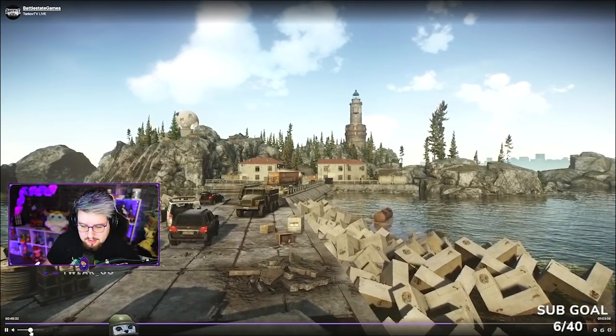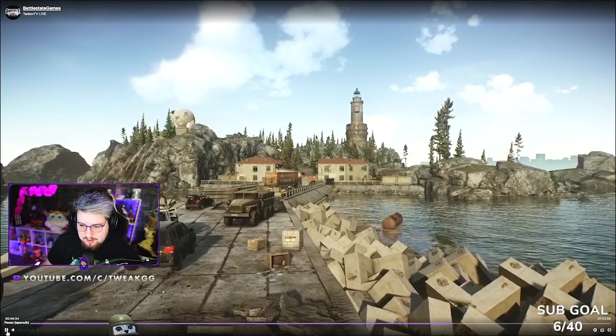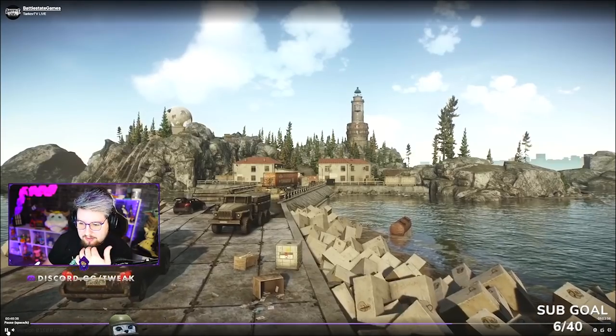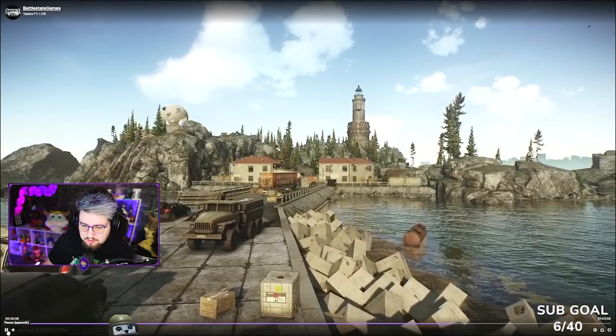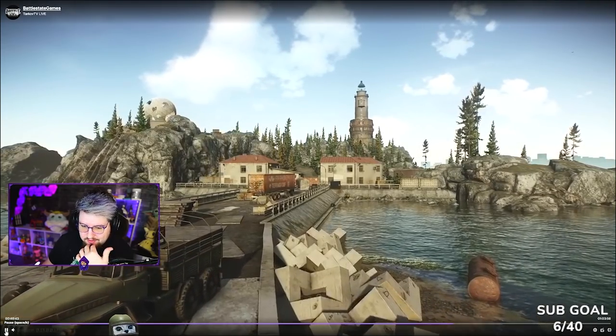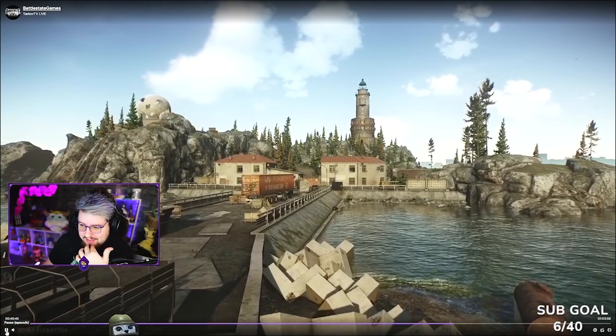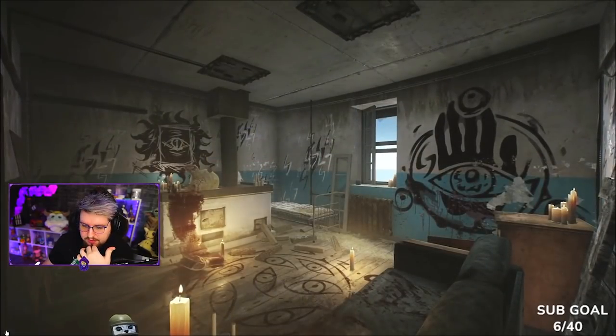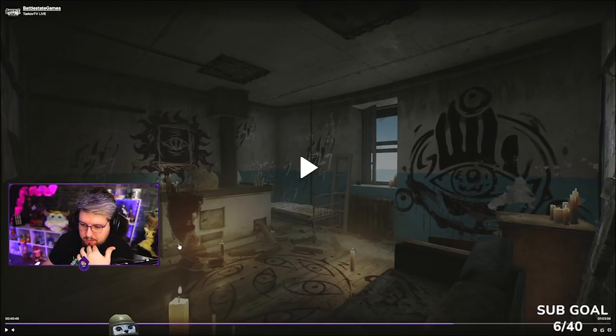So I'm just going to let it play through and pause it here and there. This is obviously the bridge that leads over to the lighthouse section, which is currently blocked off by the snipers — you can't actually get to this area yet. There's a lot of cool things I'm going to pause on just to show some minor details you may have missed. This room I'm speculating to be a new marked room — we've got a pig head and a bunch of cultist stuff all over the walls.